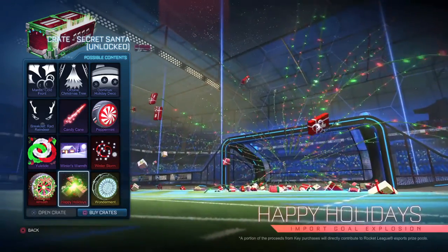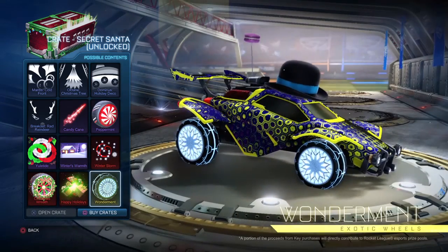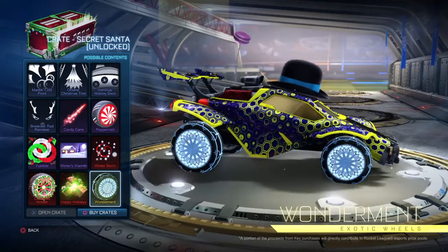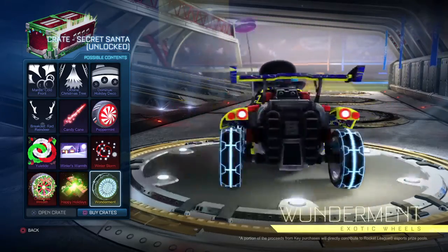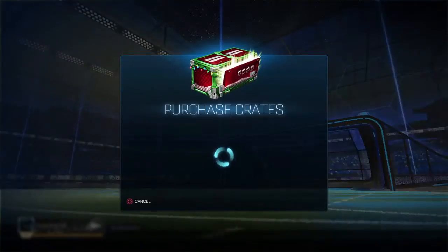It's just like Party Time I guess. There are presents and then Wonderment wheels - these actually look really nice. Getting these painted would look sick, like Crimson - they would actually look very nice. Should I buy crates? Yeah, let's go - I'm going to get some crates, why not.